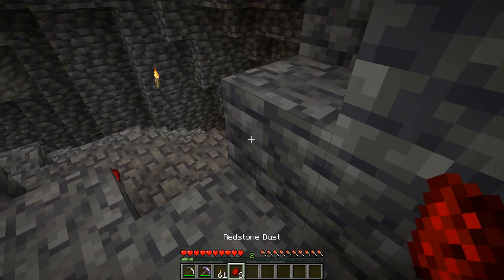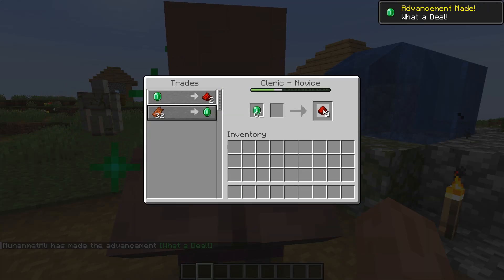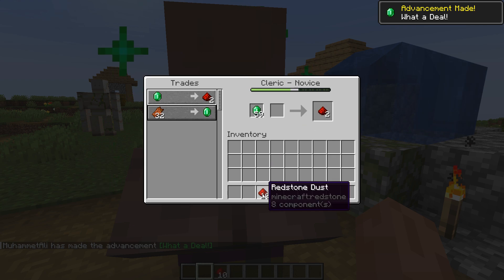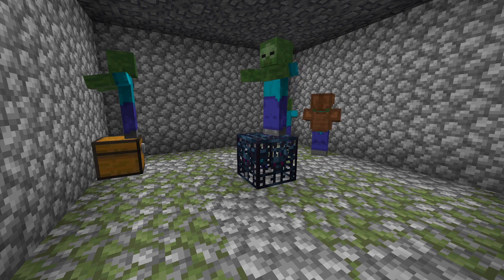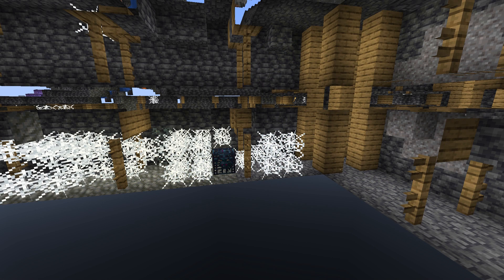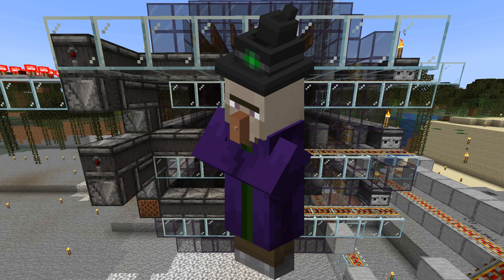Alternative ways to get redstone are from villager trading — clerics sell redstone dust for emeralds — as loot in chests in abandoned mineshafts, trial chambers and other structures, or from witch farms, as witches drop redstone along with other useful materials.